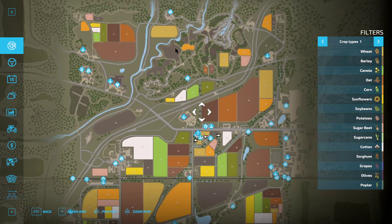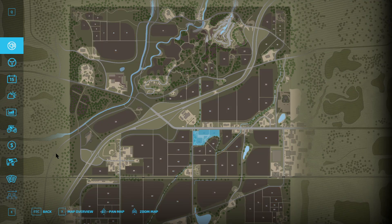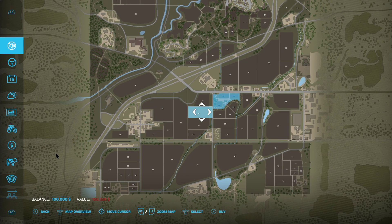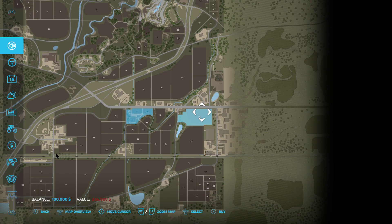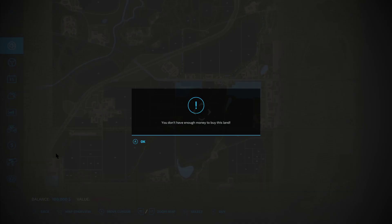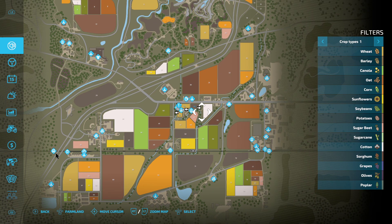So here's the map. You can see it looks a little different than it did in FS19. I'm on Xbox controller, so I hit the X button to go to the farmland but it's not doing anything. There we go. You can buy or sell anything in this section here, just like you would in FS19. I don't have the money right now because I only have $100,000. So now we have crop types: wheat, barley, canola, oats, corn, sunflowers, soybeans, potatoes, sugar beets, and so on.